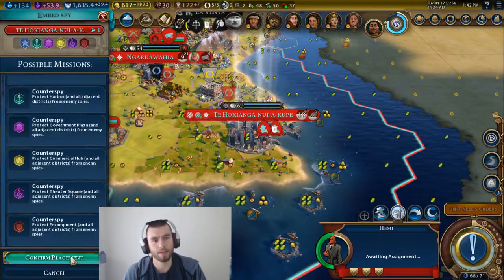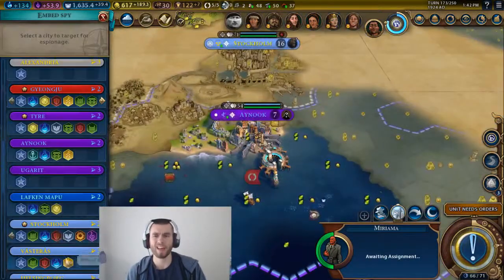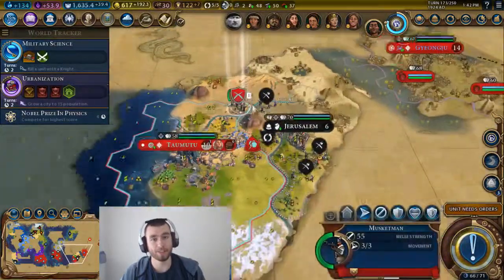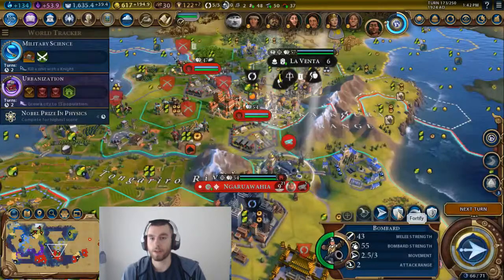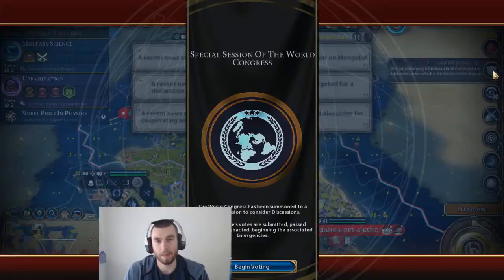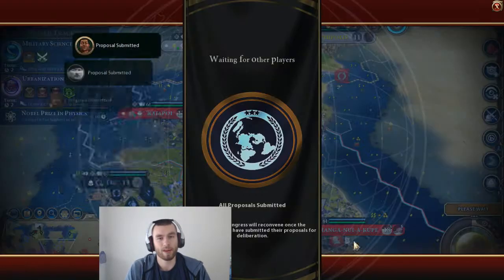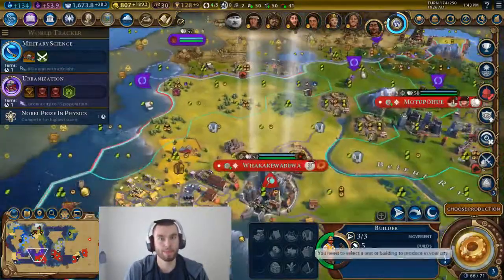I noticed that in the beginning of the game there are wonders that help you in different ways than in the late game. For instance, there's the Colossus — it's focused on gold generation, but it also gives you an extra trade route, which is very important in the beginning of the game. If you put the Colossus at the end of the game, you don't really need an extra trade route because it's just more effective to build a commercial hub district, which you probably already have.